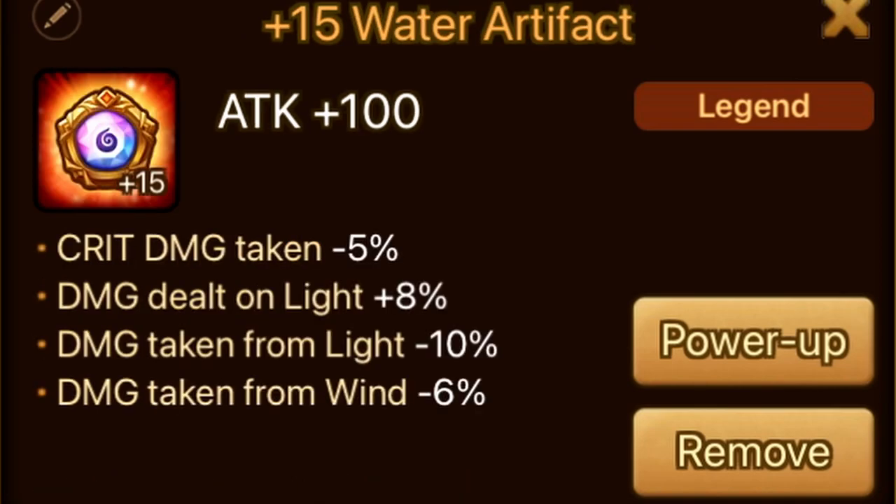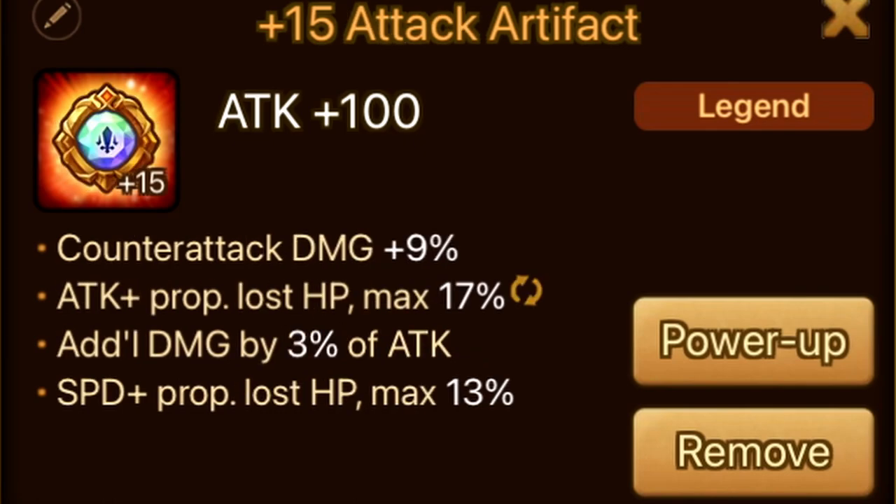Then we have his artifacts. I have something better on him for RTA. I do like to rune him up with attack power proportion to lost HP. Speed is nice too for the extra damage because Theomars scales off attack power and speed, but especially now that he gets attack buff when he's low, attack proportion to lost HP gets a lot of value out of that.